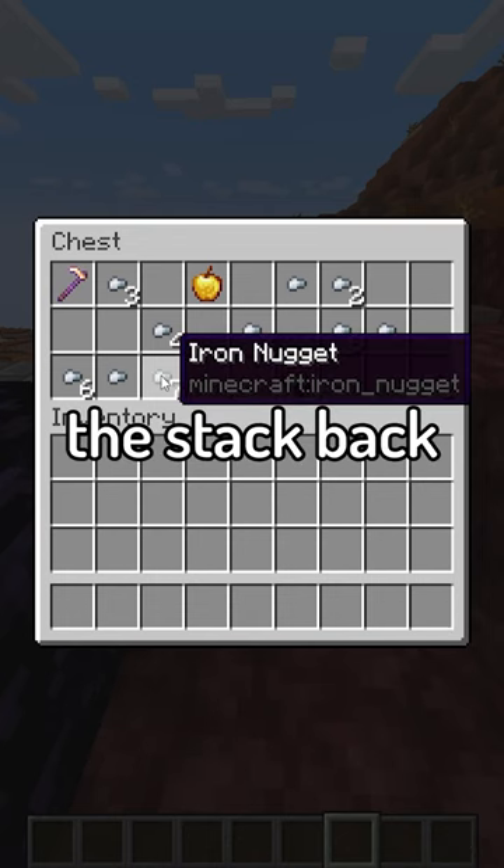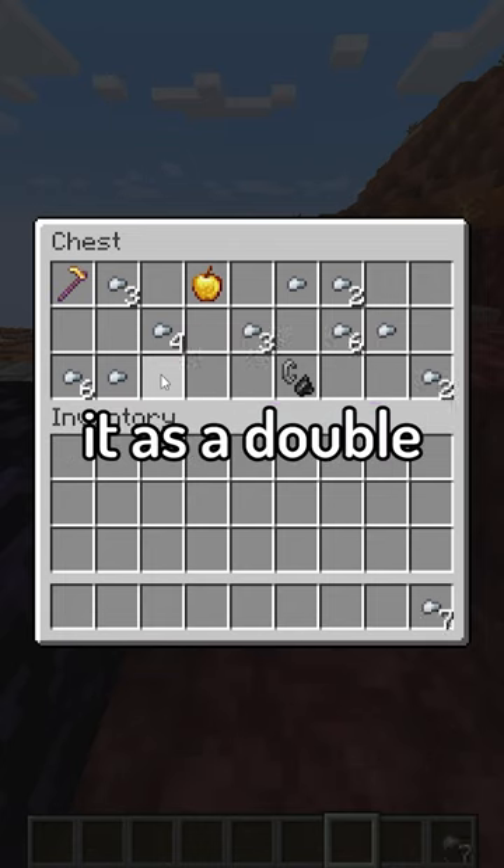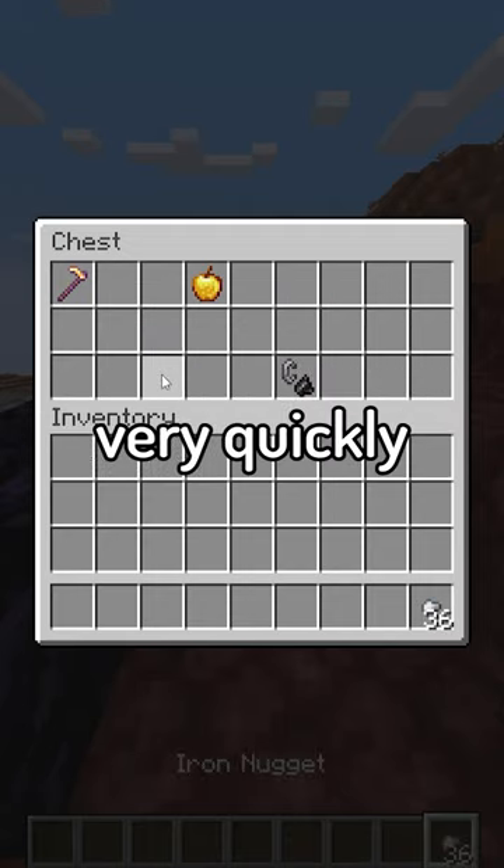After bringing the stack back, you want to shift left click again, and when you do all this fast the game will also register it as a double click, so it will send all of the items in the chest into your inventory very quickly.